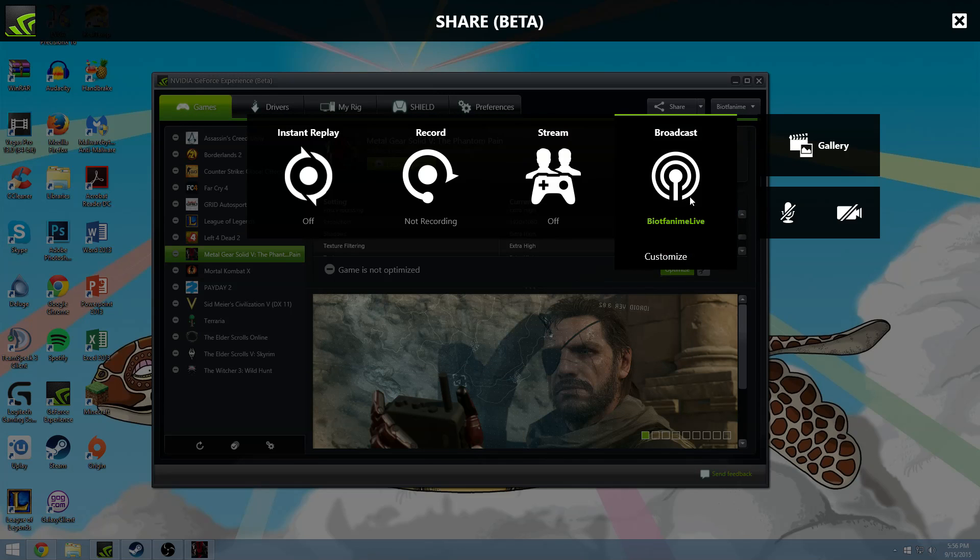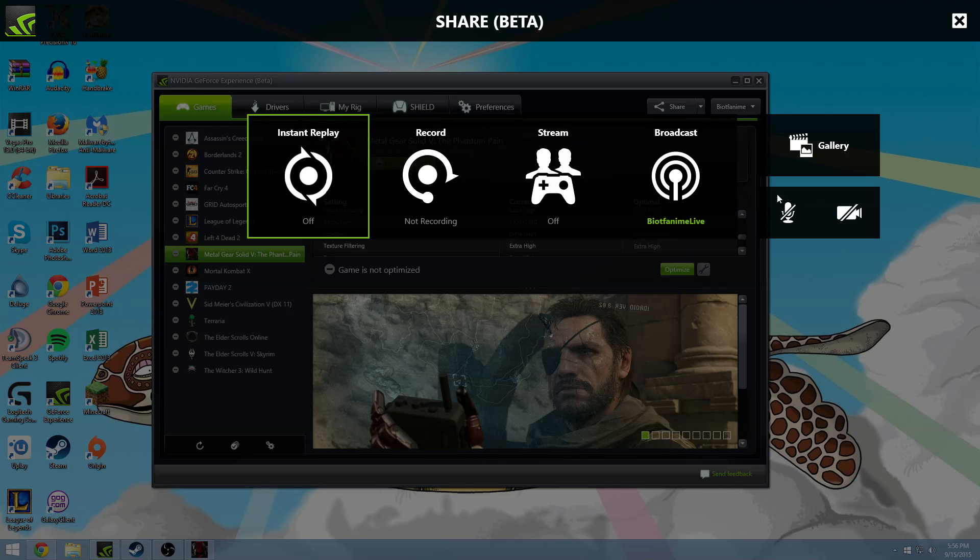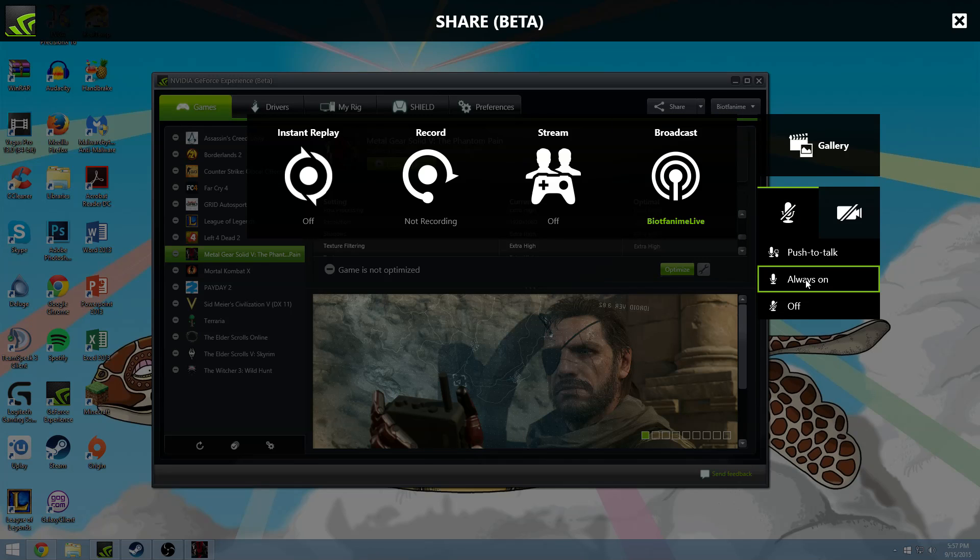Broadcast is the same. You can start broadcasting to Twitch, logging out, and so on. When you customize, you go into your settings for streaming. The lucky thing is now that when you turn this on, it doesn't log you out automatically, because it used to. Then there's the microphone — always on, push to talk, or off. I have it off right now because for the GameStream demo it would cause an echo, since you automatically voice chat with whoever you are streaming to.